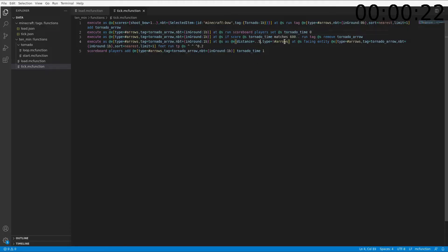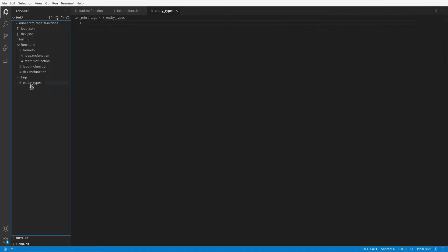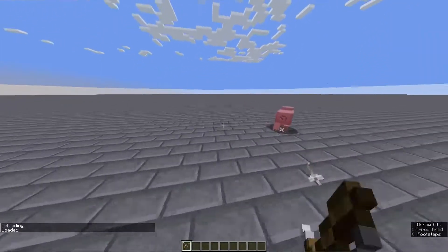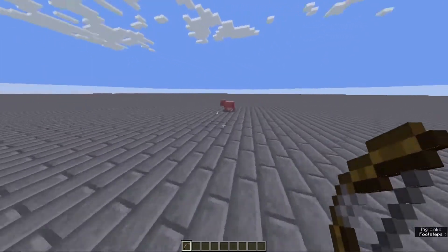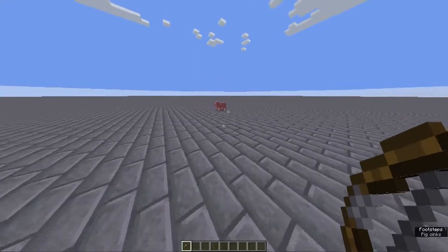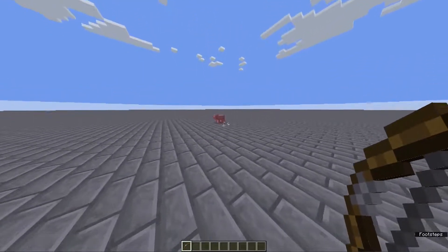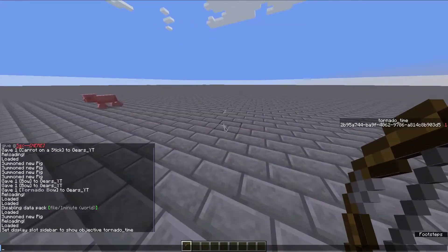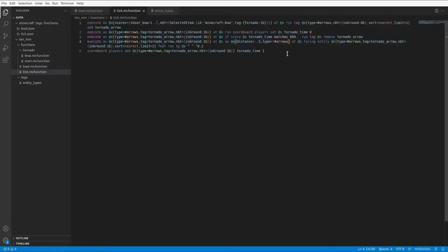Let's make the distance maybe less than three. So inside ten minutes we're going to add something called tags, and entity types. Except that needs to be a folder. Well, fine — that was ten minutes. So we got something working. If we reload, we have our tornado bow. It might have actually been better as five. Let's just make sure that after 30 seconds they stop being sucked in. It doesn't seem like the pig is being released — yeah, it just despawned. It doesn't seem to be adding tornado time to it.